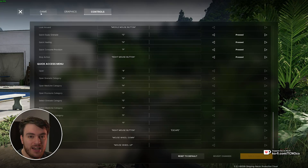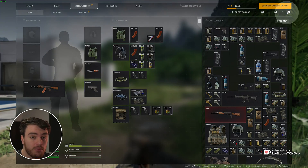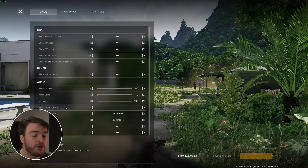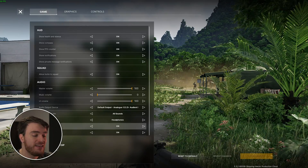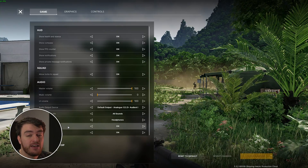However, if you encounter any issues, head across to the Options menu — so Escape, Options in the top right — and on the Game tab, just under Audio, you'll be able to adjust your audio settings. First of all, you'll want to make sure that Proximity VoIP is enabled and Squad VoIP. However, you can disable either one of these if you so need it.